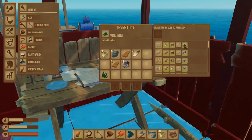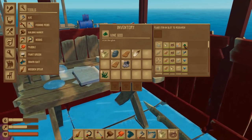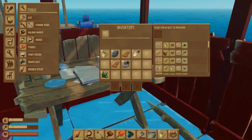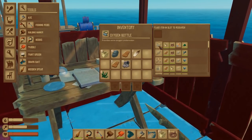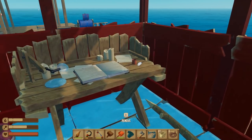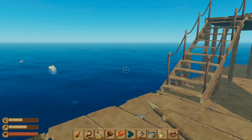I do need to also make some vine goo, which is again a smelter thing. And because I've got an incredibly large amount of seaweed, I'll be able to make empty bottles. And then later on I'll be able to make the oxygen bottle, which will give me more breathing underwater.